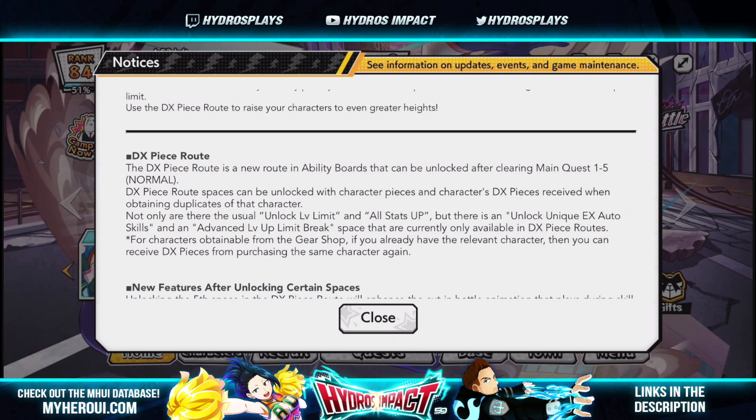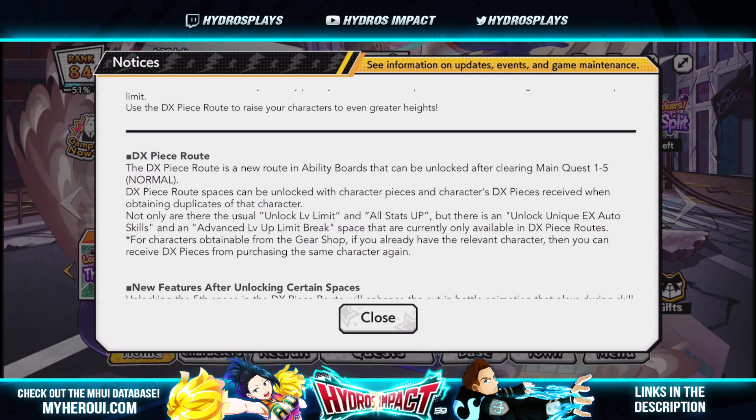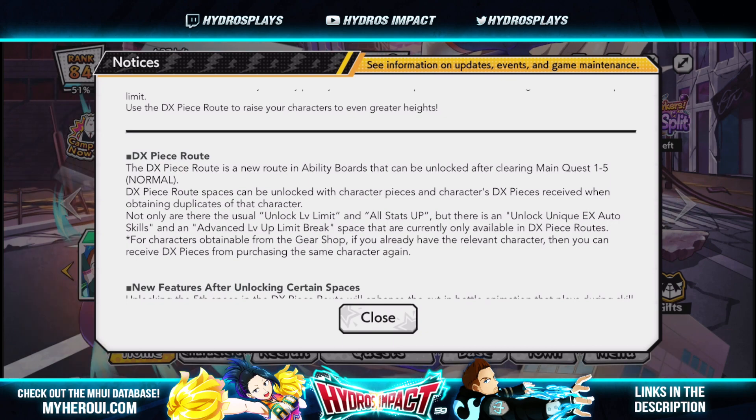The current limit was 5,000 for HP, 1,000 for power, and 100 for speed — that has been upped after you unlock the DX piece route. The DX piece route can be unlocked after clearing main quest 1-5 normal. DX piece route spaces can be unlocked with character pieces and DX pieces received from obtaining duplicates of that character. There are the usual unlock level limit and all stats up, plus an unlock unique EX auto skill and advanced level up limit break space.